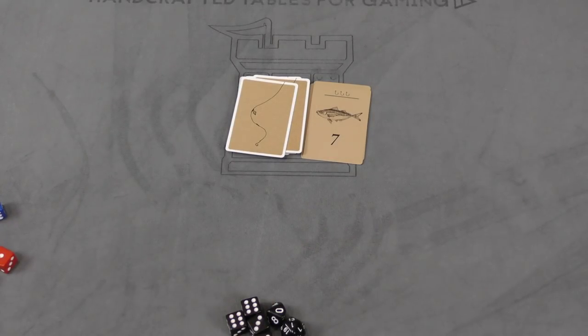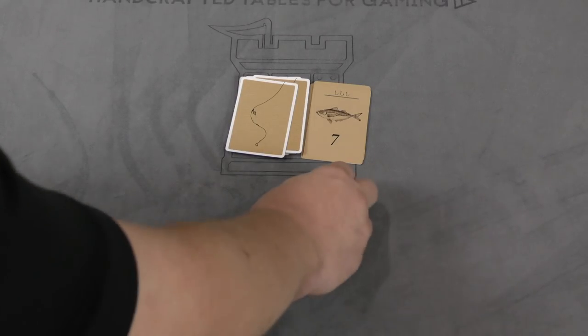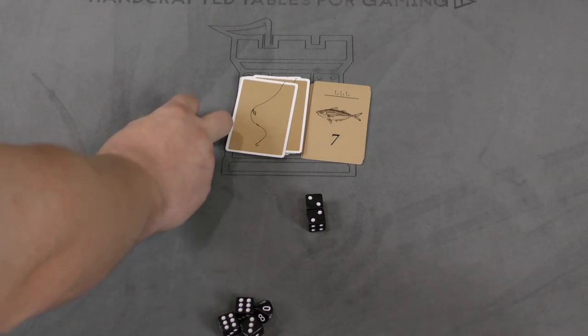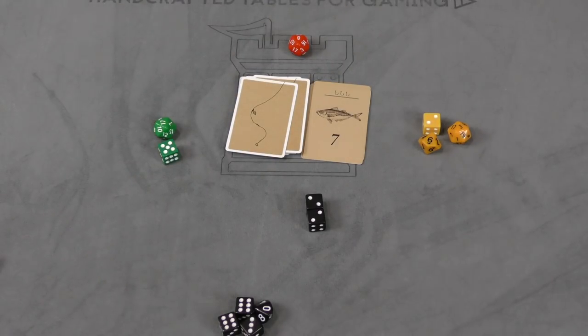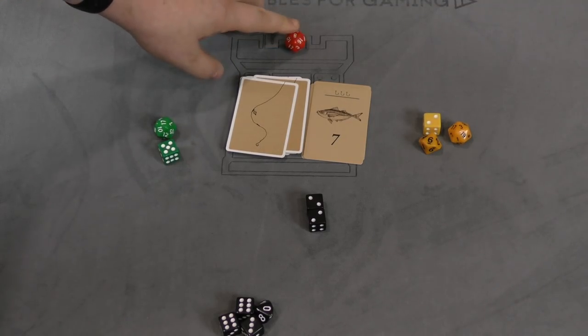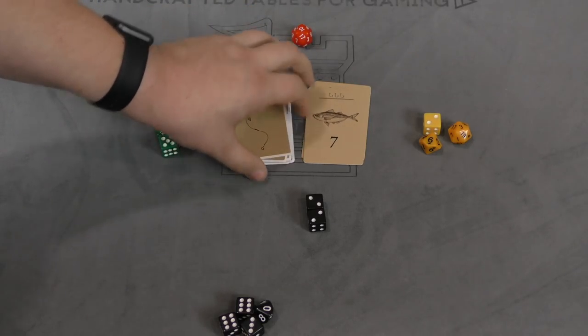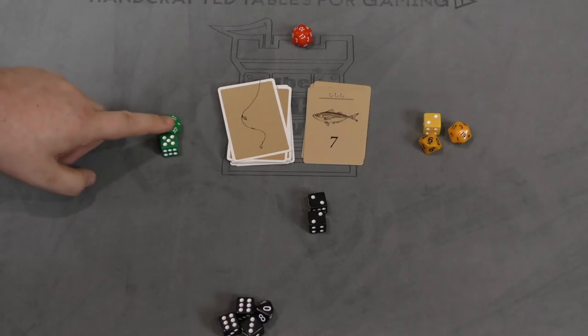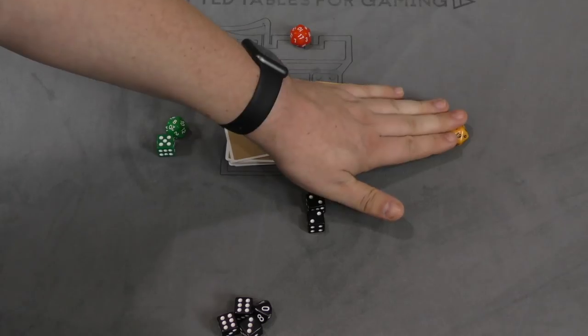Each player is going to secretly pick how many dice they are willing to use, and they're going to reveal them at the same time. Let's say black puts out two dice, green puts out two dice, yellow puts out three dice, and red puts out one die. Red gets to go first because they put out the fewest dice. If red fails, it goes down to green and black — they both have two dice. But since black didn't use any of the special dice, the tens or twenties, they would go first, then green, then yellow.